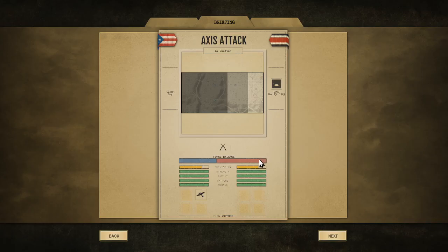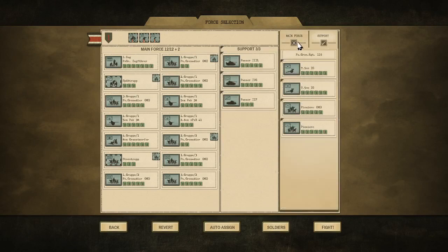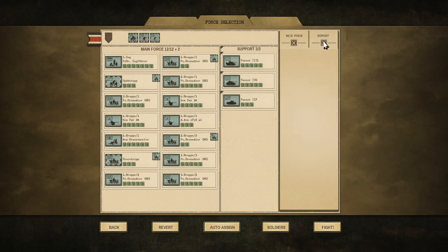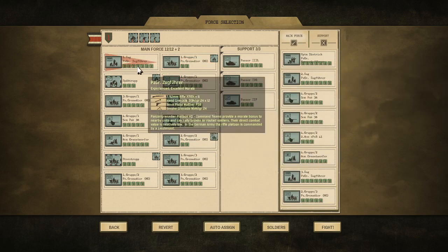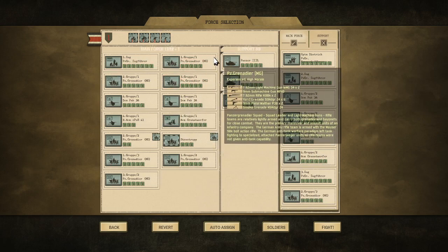Looking at the map, we've got the town here, a ridgeline, Americans are back here, another ridgeline, kind of a little valley with a lot of roads. We have a little more force balance - they at least have an airstrike, we have nothing. It's clear and dry at 0900. We've got tanks - a three, a four, and a two. We're attacking with Panzer Grenadiers.